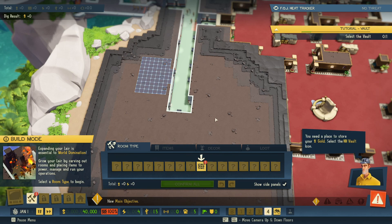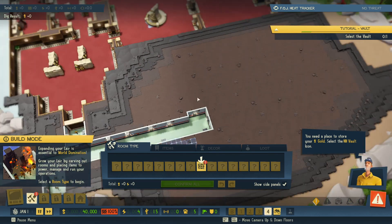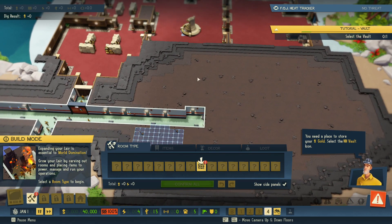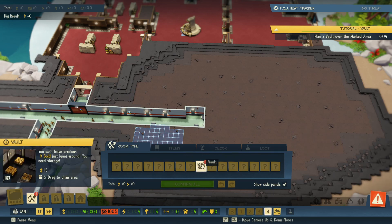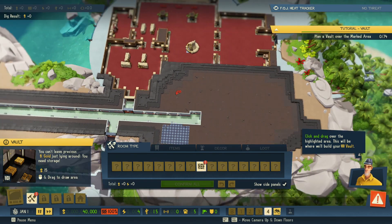New main objective available — you need a place to store your gold, select the vault icon. Okay, so it looks like the first thing we're gonna need to do is create a vault. Paint tiles over the highlighted area — this will be where we'll build your vault.